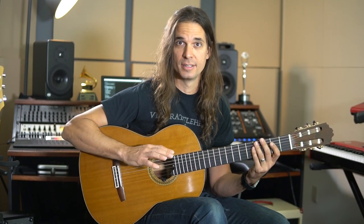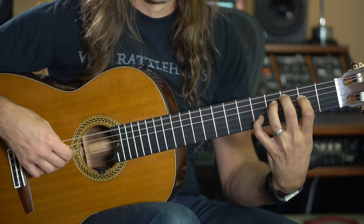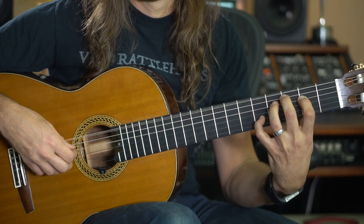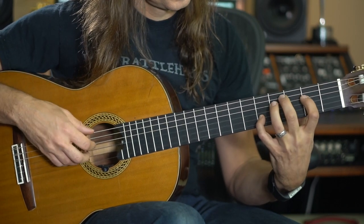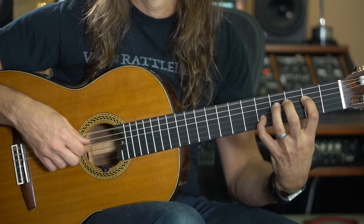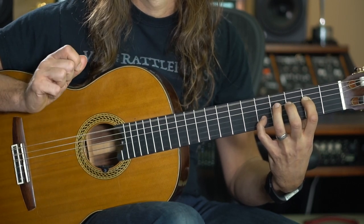Then we have the G strings ringing and the E here. I'm gonna do a pattern with the right hand, and that's what you have to pay attention to and practice. It's not difficult — it sounds difficult, but it's basically the ring finger playing this note here, the E, and then the E again here playing with the index finger. So: ring finger, index finger, thumb.